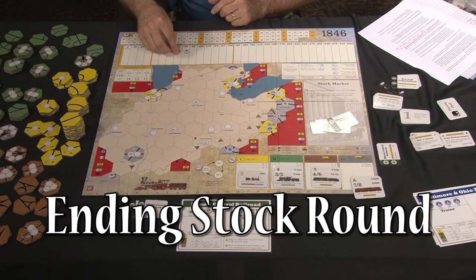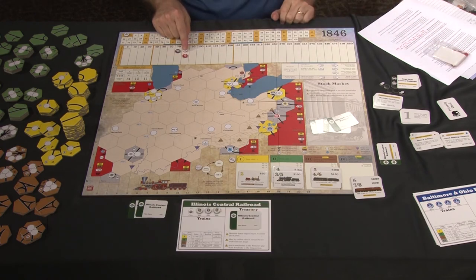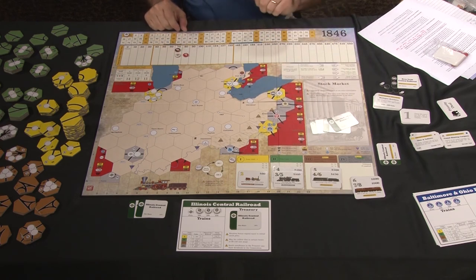At the end of a stock round, we adjust prices. If a corporation has stock in the stock market at the end of the stock round, that corporation's price goes down one box. So the Illinois Central price would go down from 80 to 70 if there's stock in the market at end of round. On the other hand, if 100% of the stock of a corporation is owned by players — not in the treasury or stock market — then the price goes up by one box. If there's no stock in the stock market but there is still stock in the treasury, the price stays the same. This reflects the market's reaction to high or low demand.